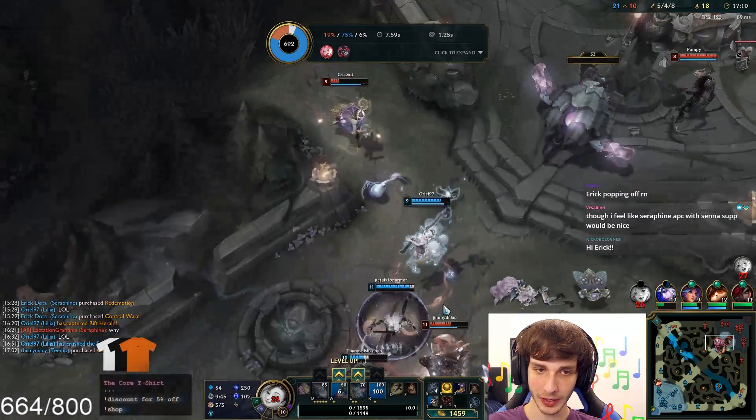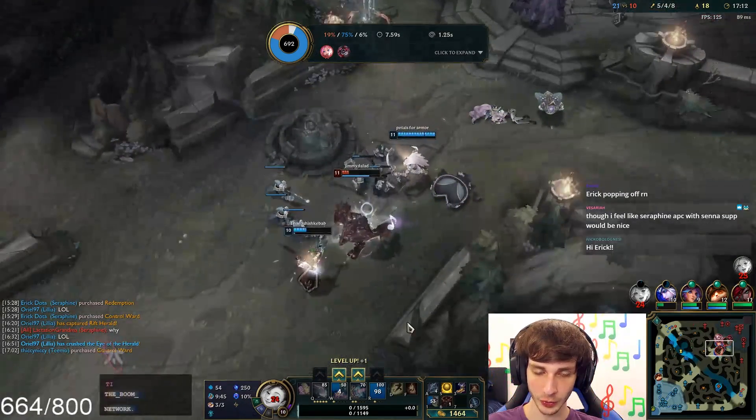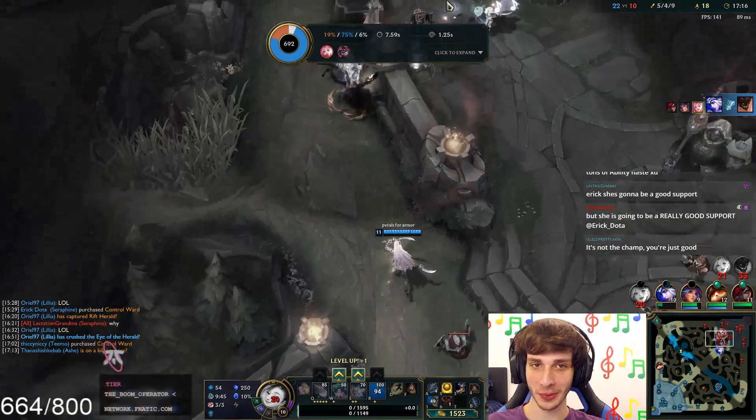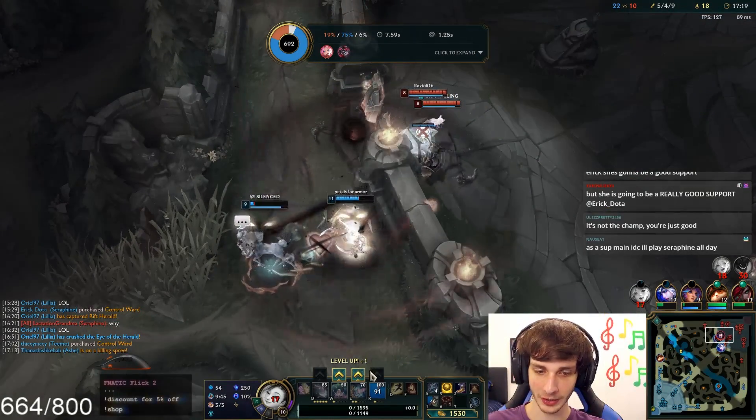If you notice, that little note on him indicates whether my E is going to be a root or a stun. She's going to be a really good support — just not in the bot lane. She's going to be a mid lane support.